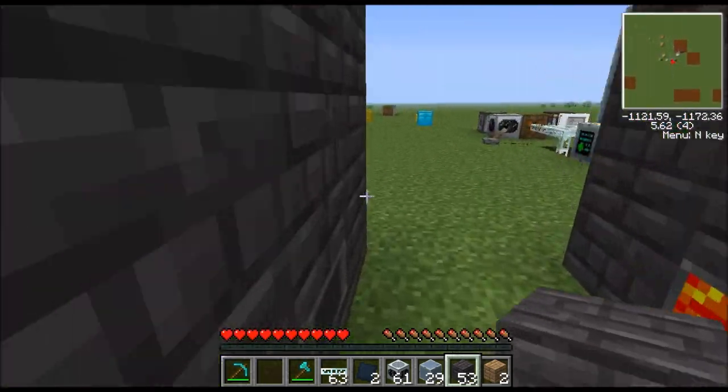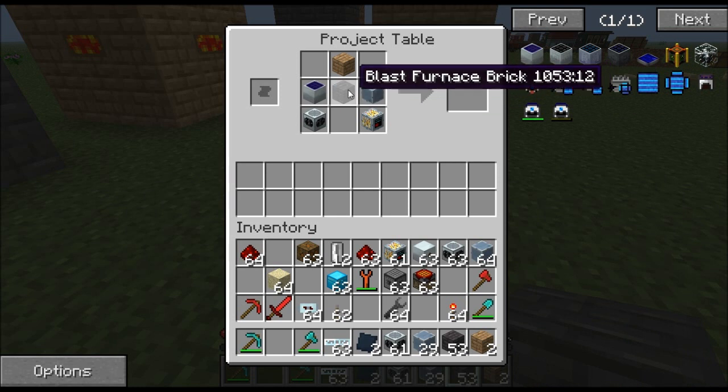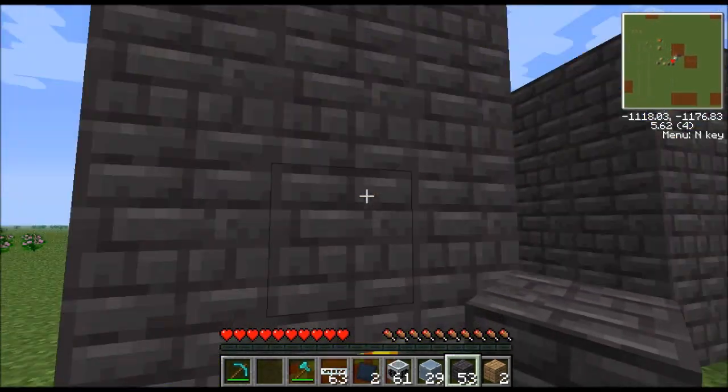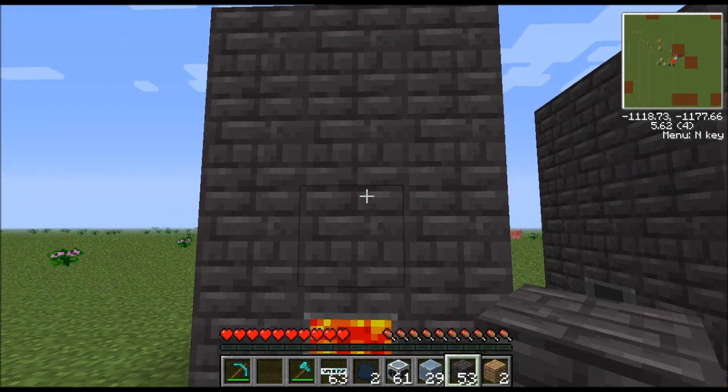Anyway, that covers how to make blast furnace bricks. You build the blast furnace the same way as the coke oven — three by three — but it's four tall instead of three tall, and levels two and three are hollow.